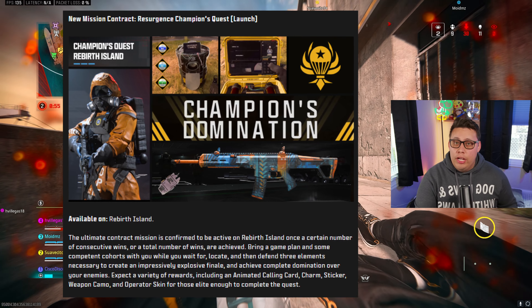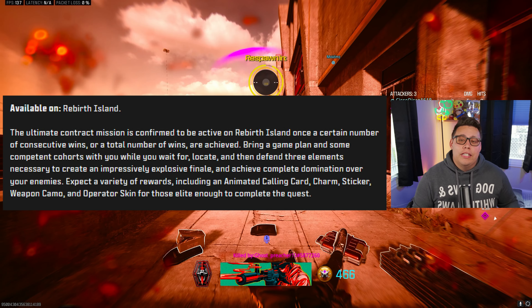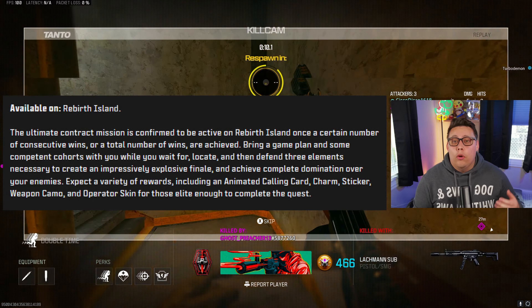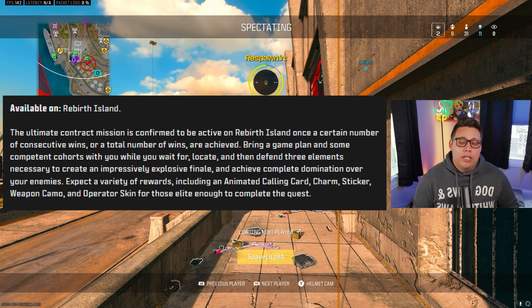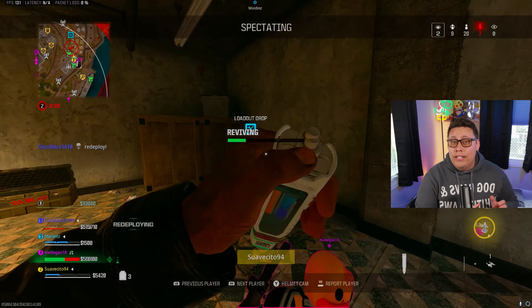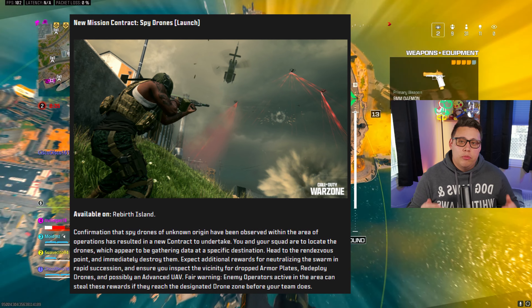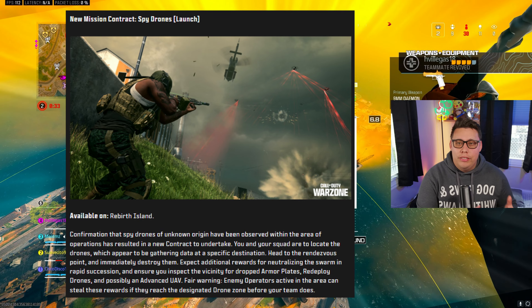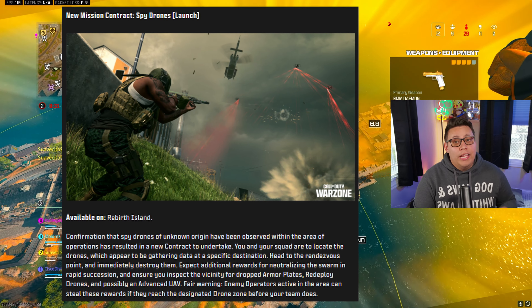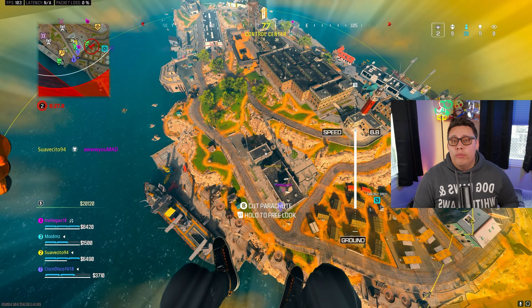Rebirth will also be getting a modified Champions Quest — the new contract like on Urzikstan and Vondel. Once a certain number of consecutive wins or total number of wins are achieved, the ultimate contract mission will be confirmed. You will need 30 wins to get your shot at the Champions Quest on Rebirth Island. Last thing coming at launch is a new contract called Spy Drones, where a bunch of drones spawn into an area for you and your team to take out. Enemies can easily third-party and steal the rewards, so check your six.